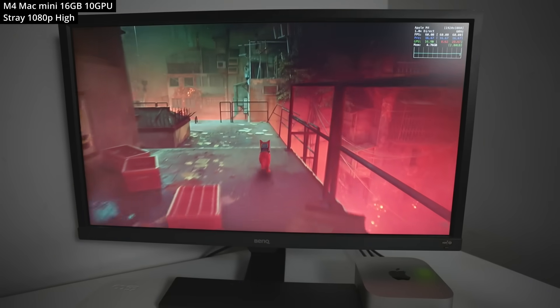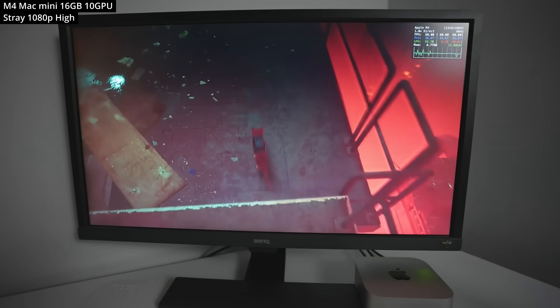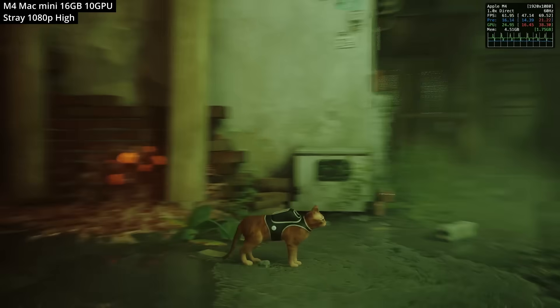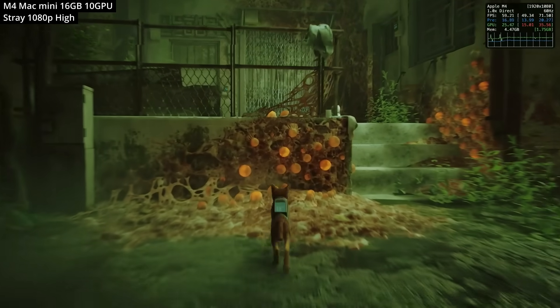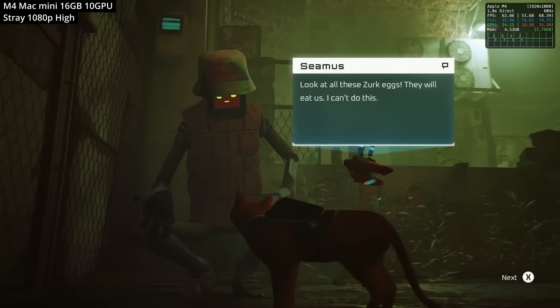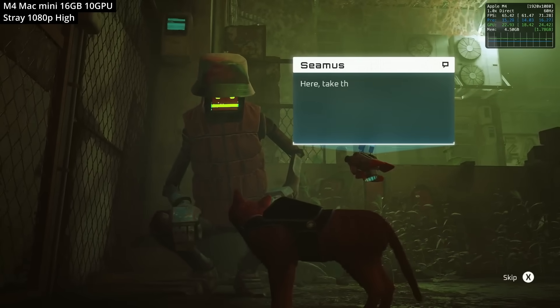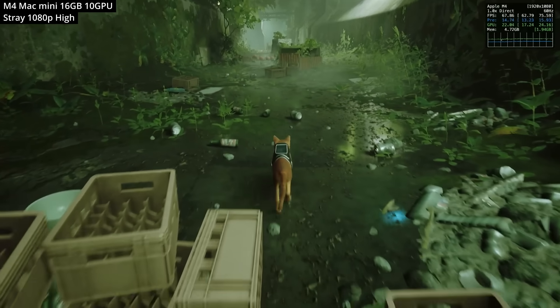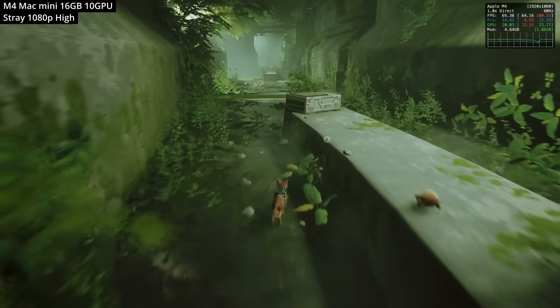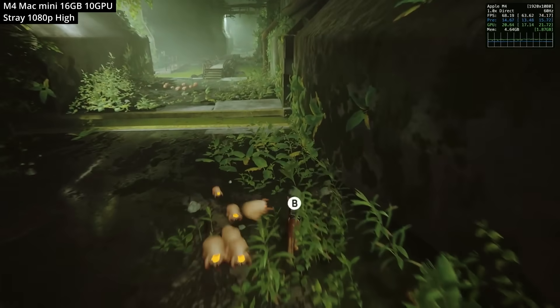The next game is the cat puzzle game Stray, natively ported to the Mac and one of the best AA budget games you can buy on the system. Here we're running at 1080p at the high graphics preset, and the frame rate hovers between 60 and 70 FPS. We're not using any upscaling — this is the pure native resolution — making this a fantastically playable game on the base M4 Mac Mini.